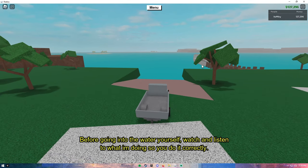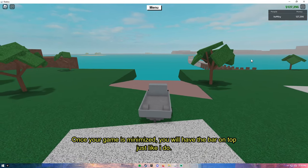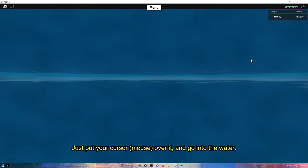Before going into the water yourself, watch and listen to what I'm doing so you do it correctly. Once your game is minimized you will have the bar on top just like I do. Just put the cursor over it and go into the water.